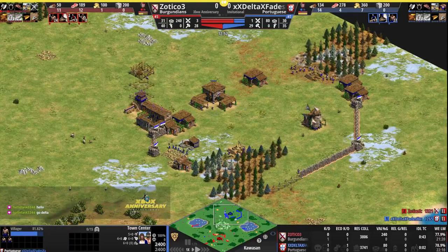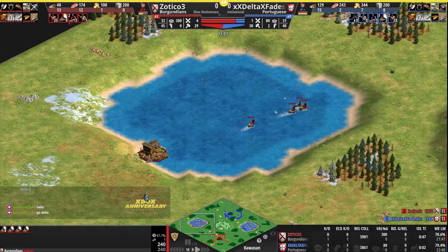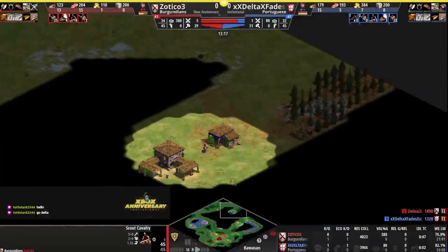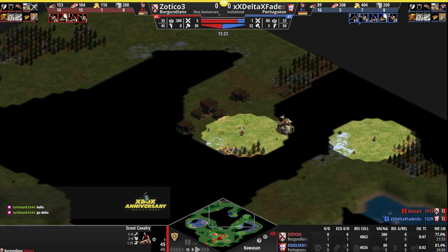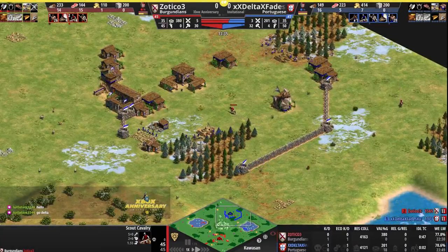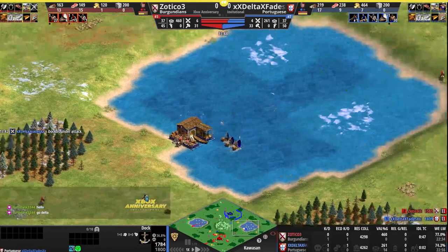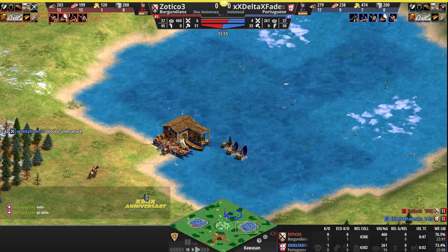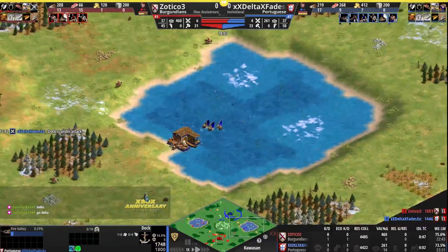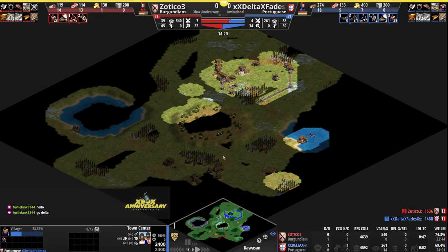Delta still just two seconds of idle TC so far. Box turtles cleared up, four fishing ships out for Zotico, weirdly going for the fish further away rather than the fish closer to the dock. Zotico's scout now finding his opponent, taking a look around the TC — no one under the TC to garrison. The scout is going to find the dock — could force Delta to make a galley and park it to stop the scouts. Instead going to make a fire ship. Delta has seen both ponds, found the dock, knows where his opponent is.